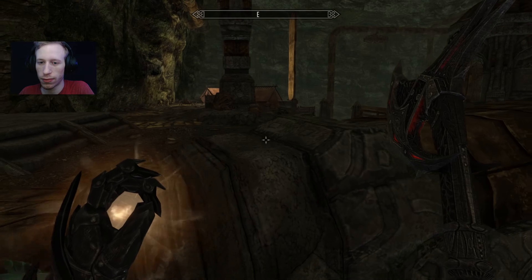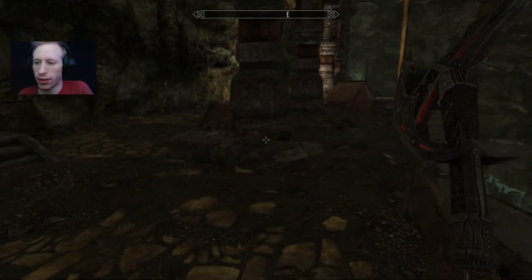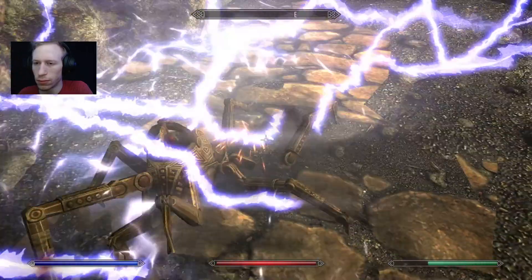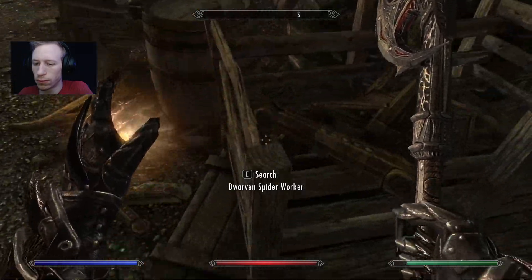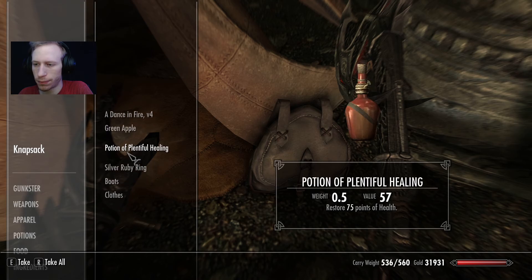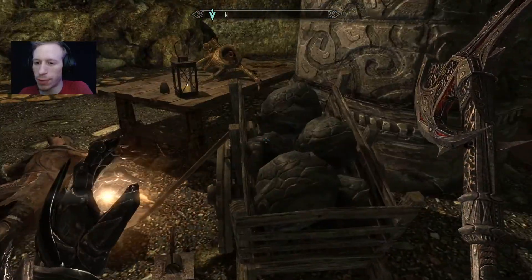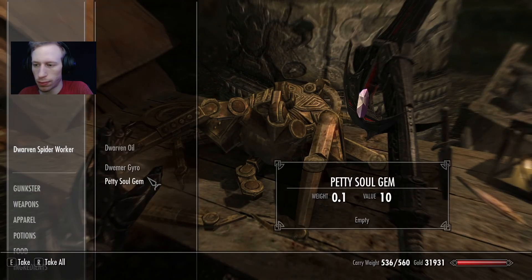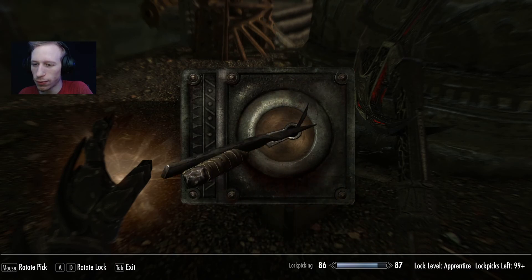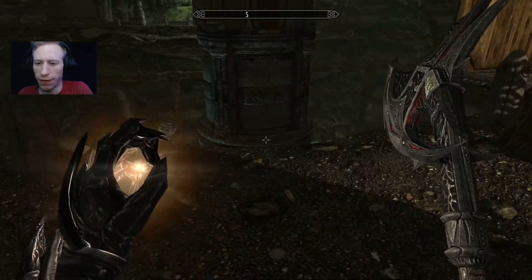No, there's already some shit over there. This might be a new cave. Let's fucking take care of some business. Save. Where would these parts even be? Look how big this place is. 56 gold — hell yeah.